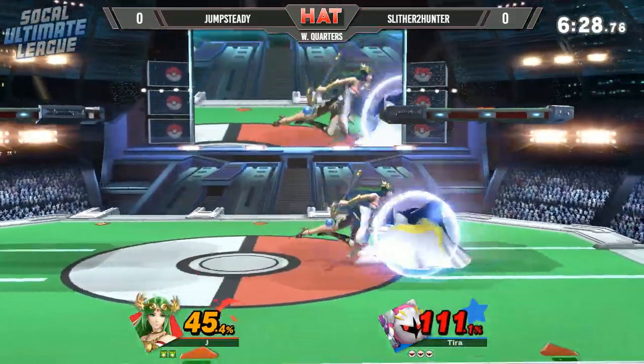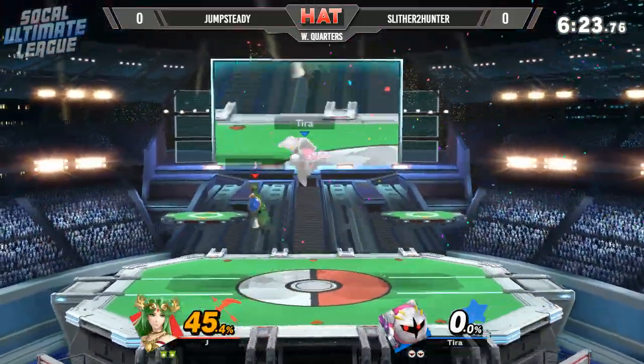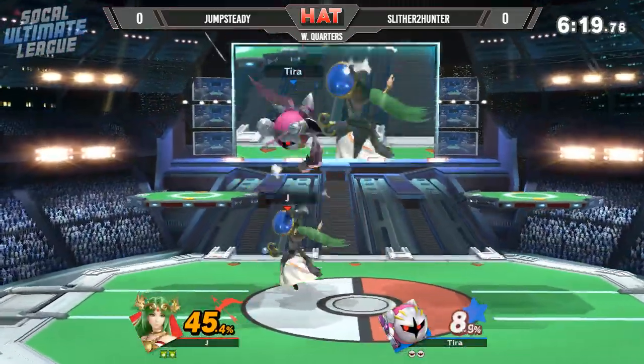Side V in that situation is really good because it does have a hitbox in front of you, and if Palutena tries to challenge you with an aerial you are able to go through it. It has decent priority. He hit him with back air - I blanked what happened, but he hit him with back air.